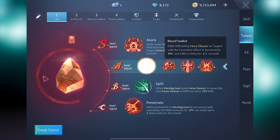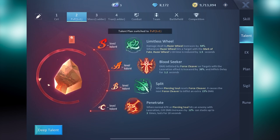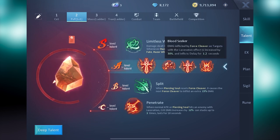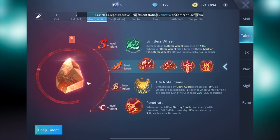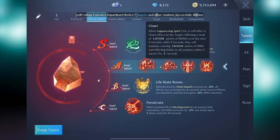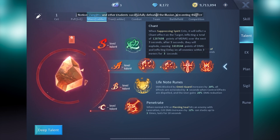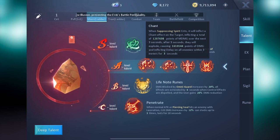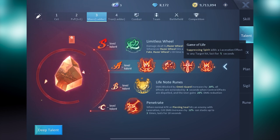Kake has Blood Seeker equipped as his A Talent for his Clash of Swords and 1v1 plans in order to maximize his single target damage. However, he uses Chant for group PvP events such as Ladder, to increase his utility to the team, since Chant does AoE damage while also inflicting an AoE delay. We don't recommend the talent Game of Life since we found a reduced damage output while using it, and also because Puppeteer already has a skill that adds laceration.